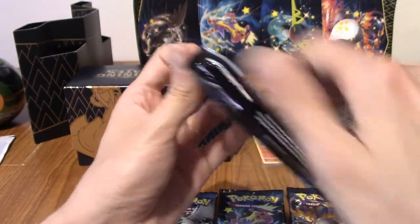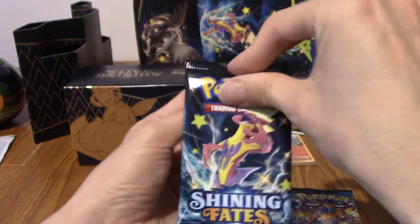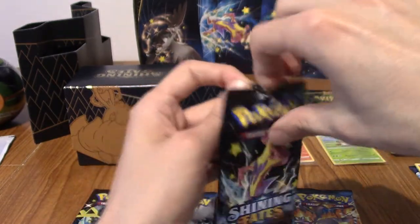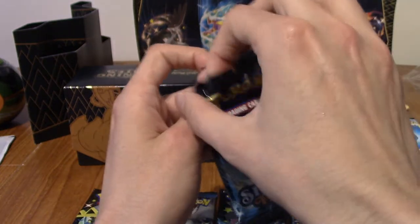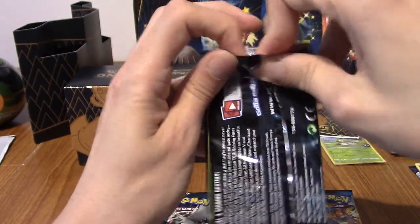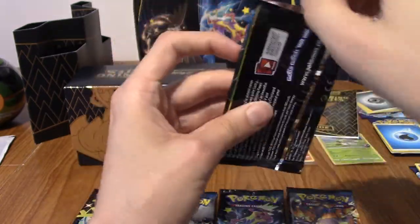Mischievous Koffing - hehehe. Oh, Cramorant V! Okay then. There's so many Cramorants. I don't think I've pulled this before so I'm definitely happy with that - it's quite a nice card. He's cute in this one, very blue, very light and stuff, a goofy boy. I don't genuinely know how many Vs are in this set but I've probably got about one-eighth of them already. So, Toxtricity will get us halfway through this box.